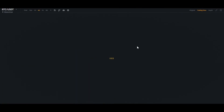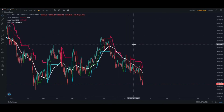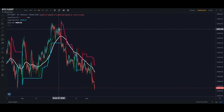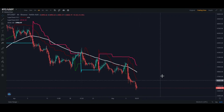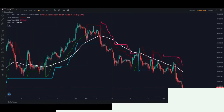Now we'll check Bitcoin, currently at $34,600. The last pump we had was way back in April of this year. If we check the price difference, there's a $12,000 difference from where we are now compared to that last monthly pump. The signals are also saying we are in a long-term downtrend and a short-term downtrend, which really confirms that we might go down more from here.